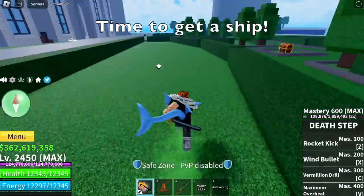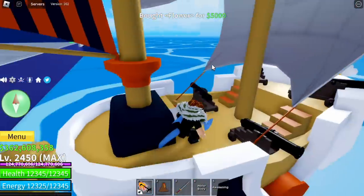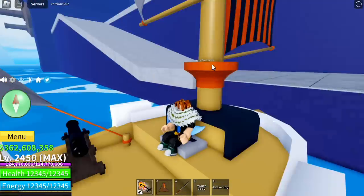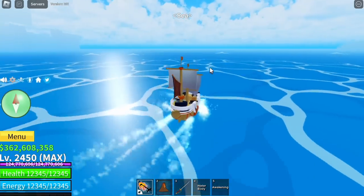Next, time to get a ship. I don't suggest the enforcer here because it has low HP — use the flower or the swan ship. From here on guys, it will be based on luck. Again, this might not work for you, but this worked for me.